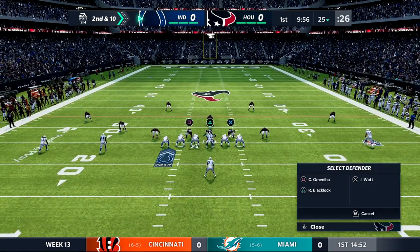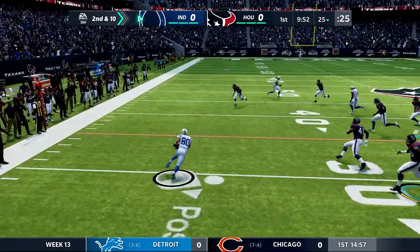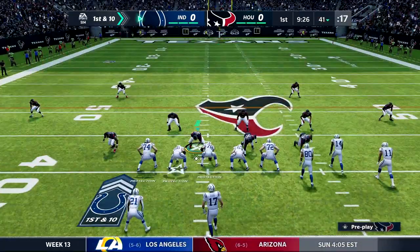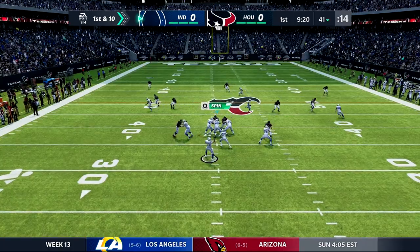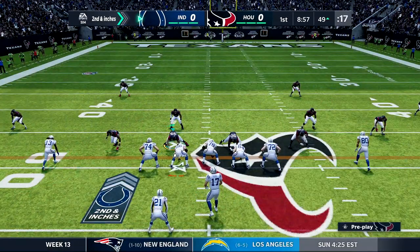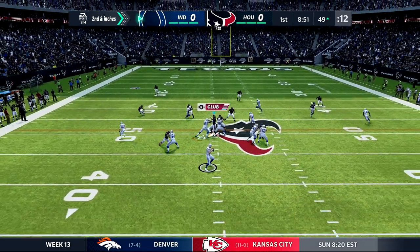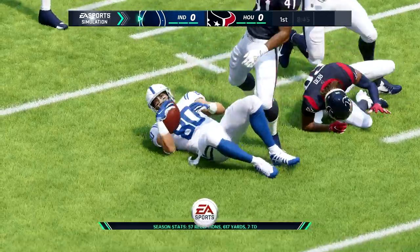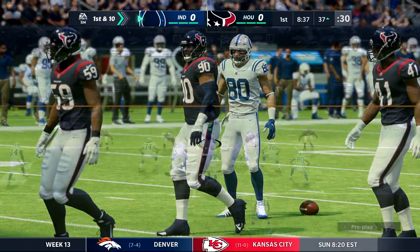Philip Rivers starts out under center. This time we are going to be controlling the defensive tackle the entire way — we don't switch on defense and allow the ratings to shine for themselves. Players can play above or below their ratings on their own — guys in the 60s playing like 80 overall and vice versa. No more controlling the middle linebacker like usual; we're going to control the nose tackle. We'll be playing on default all-Madden to start this series.